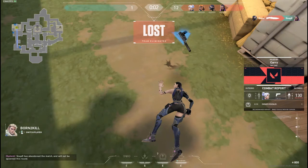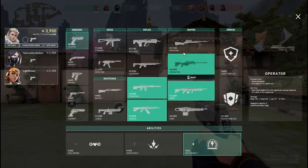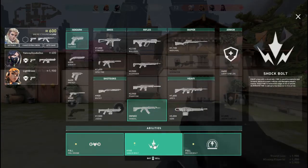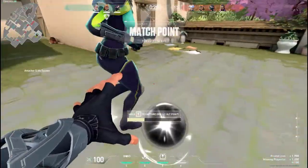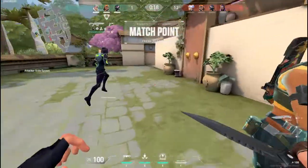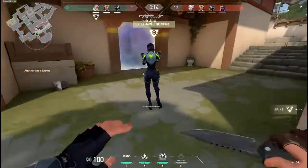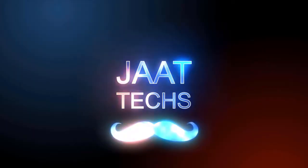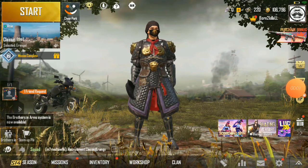There are new events that I will tell you about in this video. This new event is called Treasure Hunter. There are a lot of tasks but you don't have to do anything complicated — you just have to complete all the tasks in one match. You have to add a code and redeem a box. I will tell you the code in this video, so don't skip ahead.